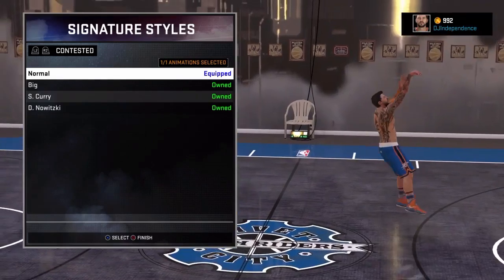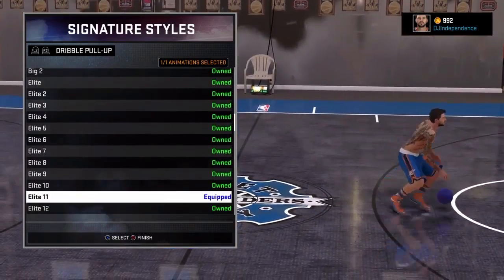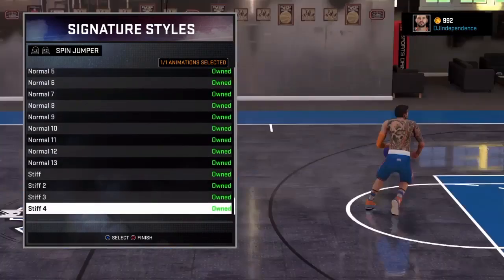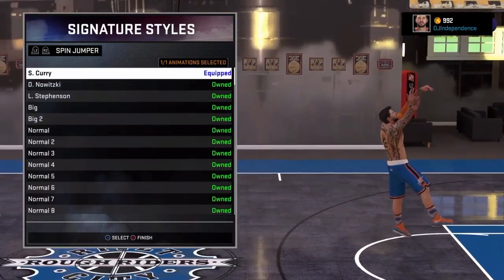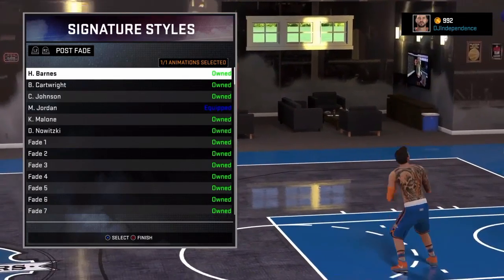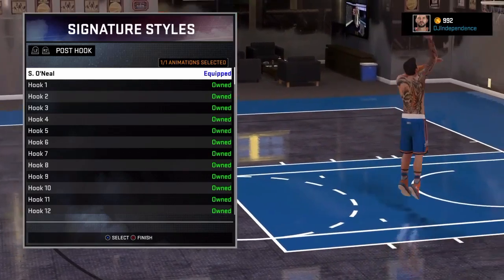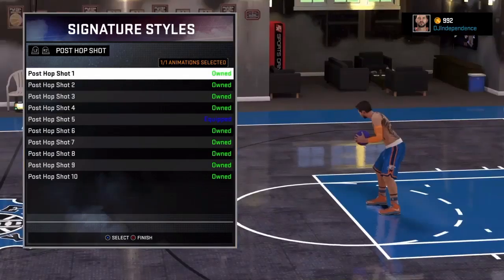My contested is on normal — I keep it on normal. Dribble pull will probably always stay the same; it's Elite 11, most consistent in the game. My spin jumper is Steph. My hop jumper is Steph. My post fade is Jordan — it's the best fade in the game for shooting guards, point guards, and such.